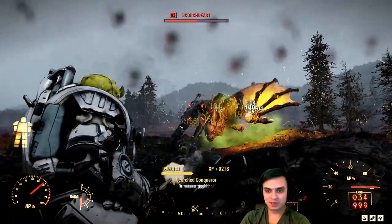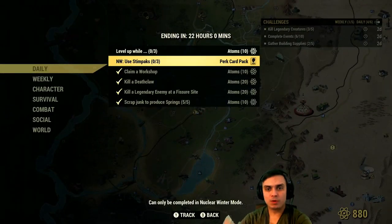And for Nuclear Winter — use three Stimpaks and you will get yourself a perk card. I'm actually going to do that as soon as I start editing this video.